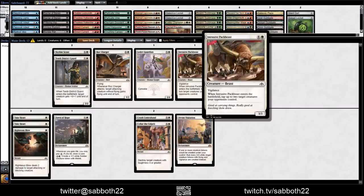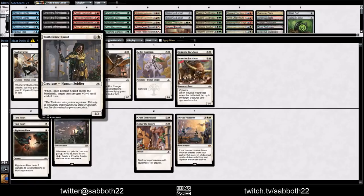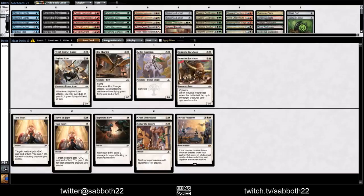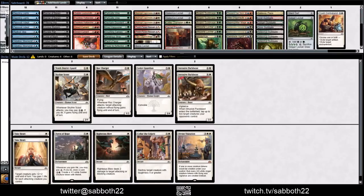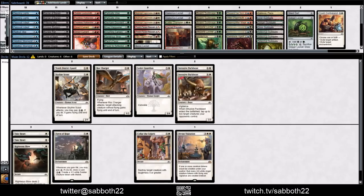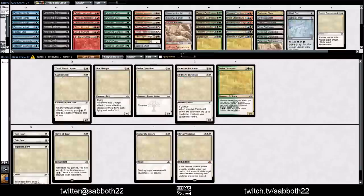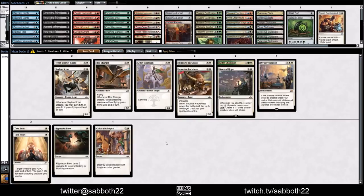Pack Beasts are super aggressive — removes two creatures for a turn. You're going to be the ones attacking, so that should work out well. 10th District Guard is not super exciting, but the effect might be enough to let your Mentor creature survive. Skyline Scout's probably fine too. Take Heart should be good. Crush Contraband might be more of a sideboard thing. What I'm really excited about is the Dawn of Hope and Divine Visitation combo. Is there any other way to make a token? We can also splash the Champion. Does Tajik make a token? I guess that's mostly a Selesnya thing.